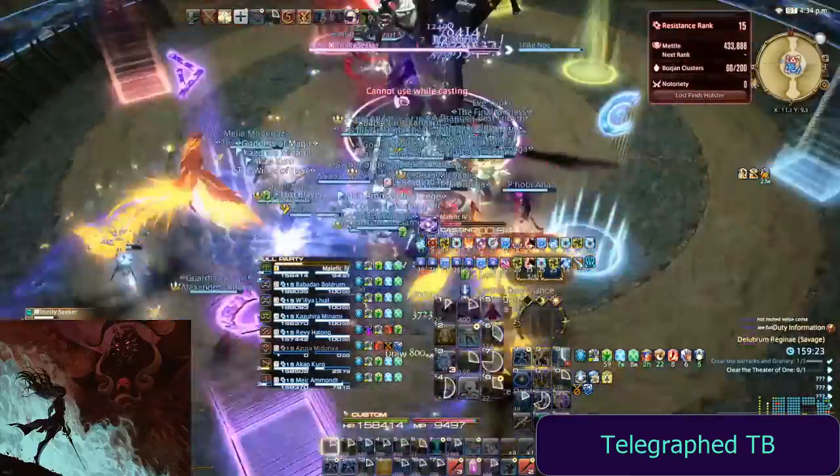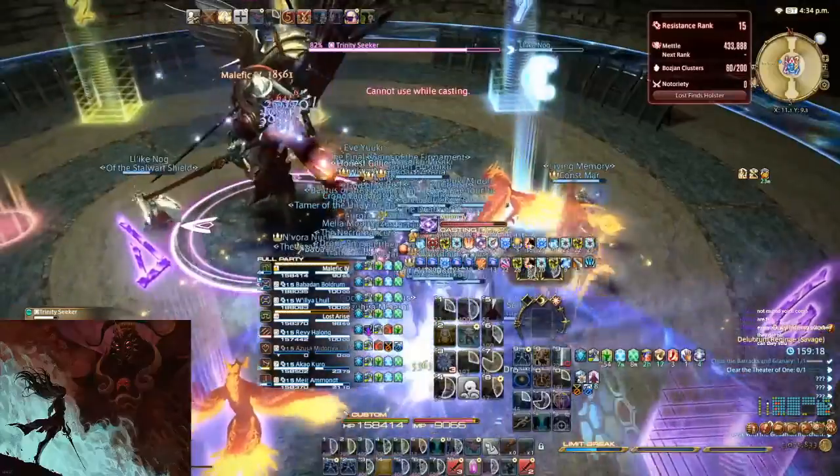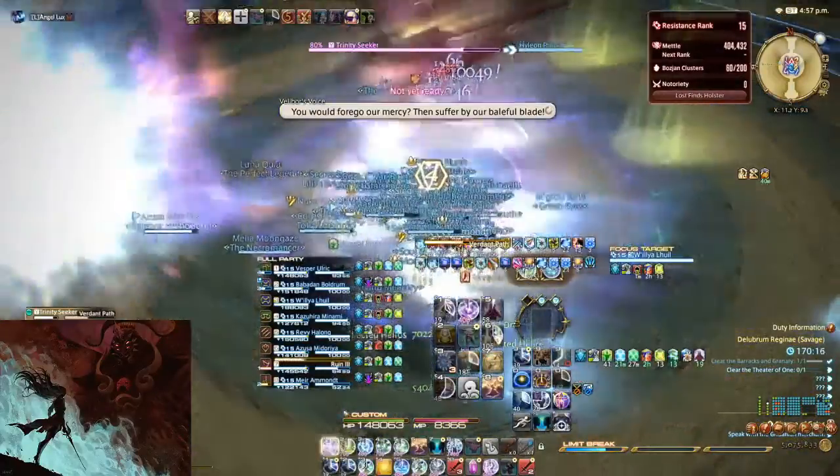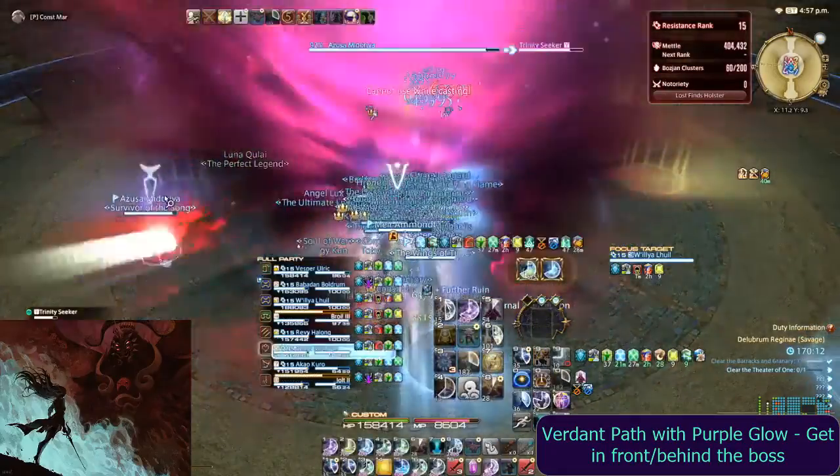Next we have a telegraphed Tank Buster. Verdant Path with a purple glow indicates that you should stand in front or behind the boss, not on the sides.